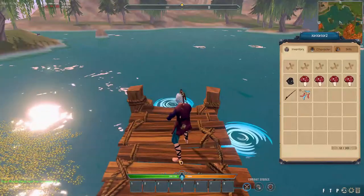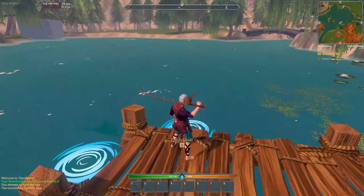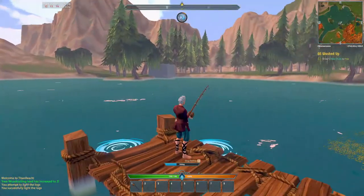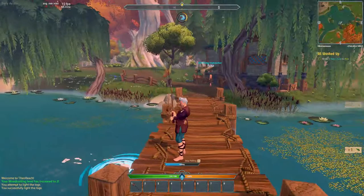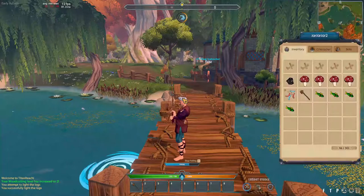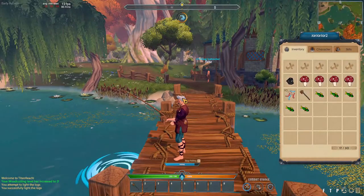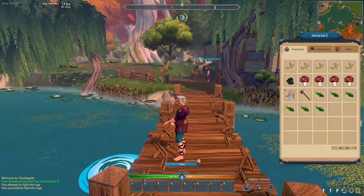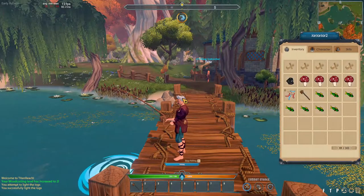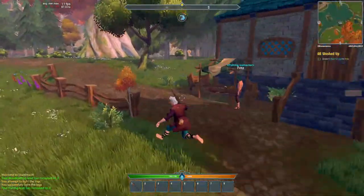Similar to the axe, we can put the fishing rod on our hotbar and press two, or just equip it. We'll sit here and fish for a bit — probably until we have around seven or eight fish, since we'll need to do some combat later and there's a chance we'll burn some fish. We ended up with nine fish and level two fishing.